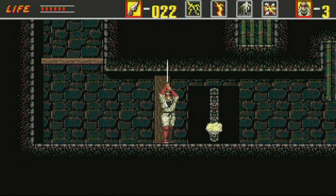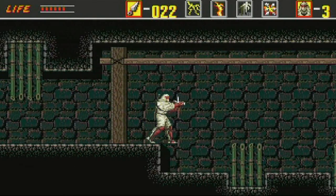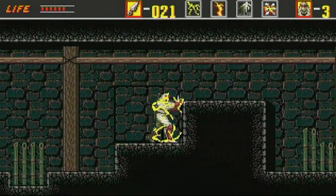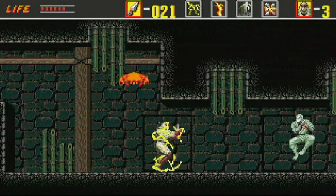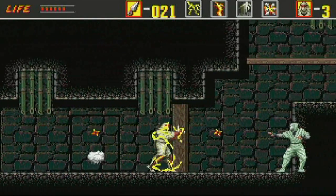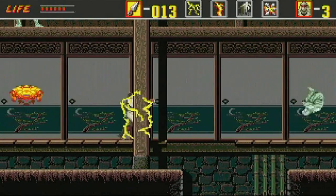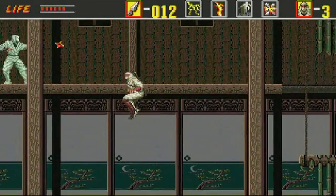As you can see at the top, there are four different items. Press start and you can select one of the four options. This version here gives me invulnerability for a limited amount of time, which is very useful here because the ninja bad guys keep attacking you down in that little tunnel. So it's very useful to pop this on so you can just creep on through.